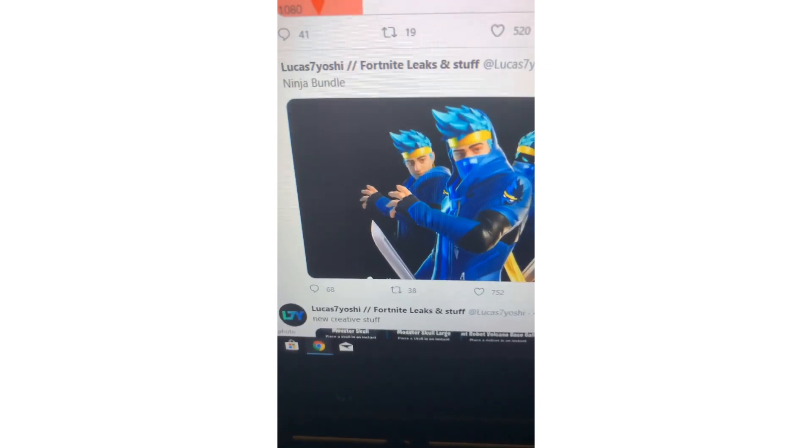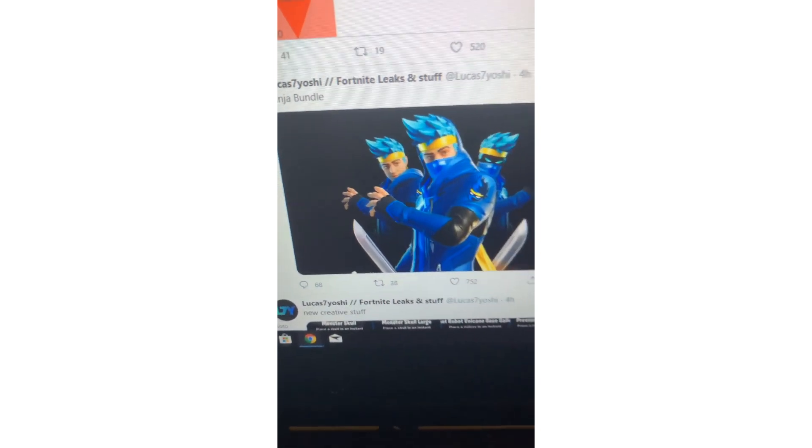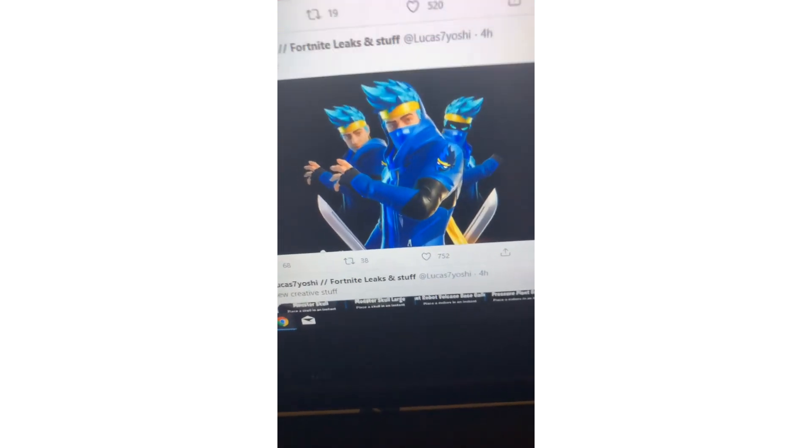Now looking at SamNoshi's leaks — no credit stuff. There are files for: monster skill large worldwide, volcano base, gallery pressure plane, giant robot pressure plane station, giant robot volcano base, mountain gallery, monster skill gallery, giant robot gallery A and B. Also, SamNoshi found that the Ninja bundle is coming back to the item shop, which is very cool.